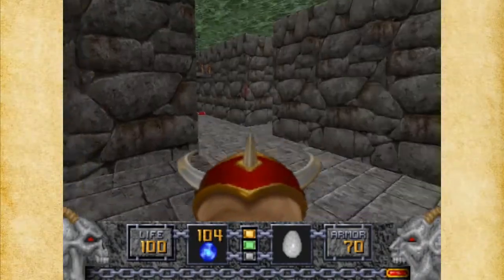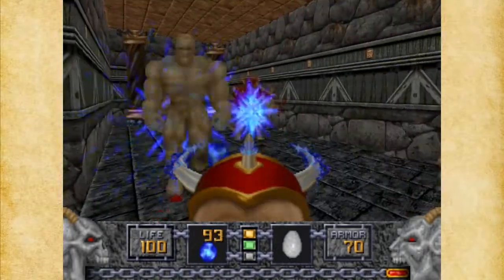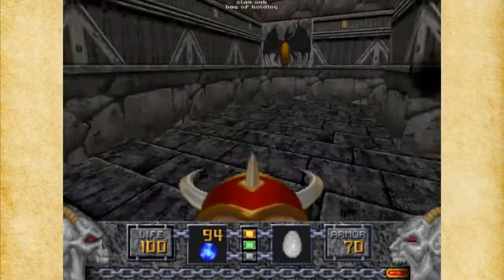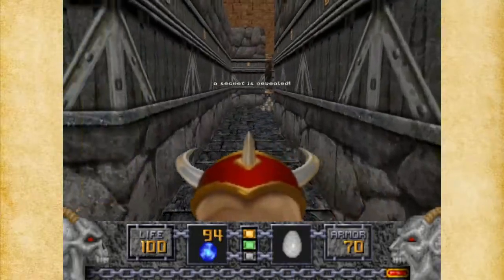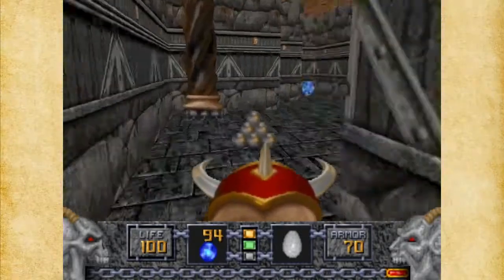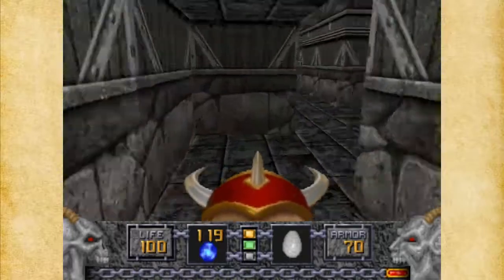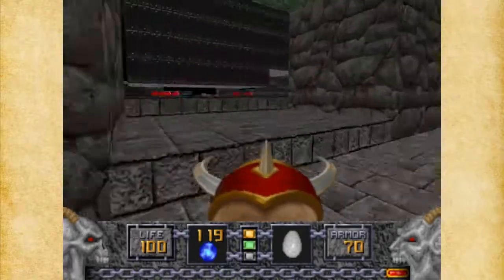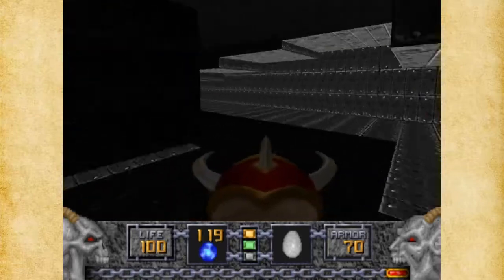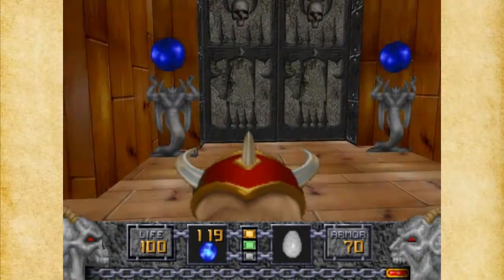This goes back to where we can hit that switch if we need to. Here's a little secret area with some Mace Fierce — those will come in handy. I really would like a Tome of Power. The Invincibility Ring is not really going to help me much against that Molotar. I could probably push the Molotar into the crusher, but it'll take forever — each crush is maybe 100 HP and he's got 3000. It's not going to be a very efficient way of getting rid of him.